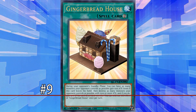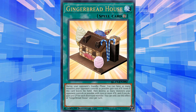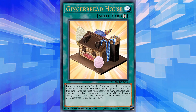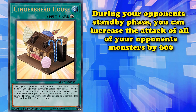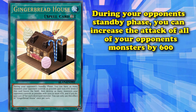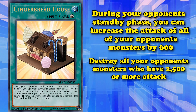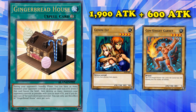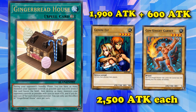At number 9, we have Gingerbread House. This one kind of immediately breaks the rule I just set for myself, where I want to list pure life point gain cards instead of just cards with good effects that just happen to also gain life points. What it does is, every turn during your opponent's standby phase, you can increase the attack of all of your opponent's monsters by 600, and then destroy all of your opponent's monsters who have 2,500 or more attack. So if your opponent has 2 cards with 1,900 attack on the field, this card gives them 600 attack each, bringing them both up to 2,500 attack points, and would then immediately destroy them.